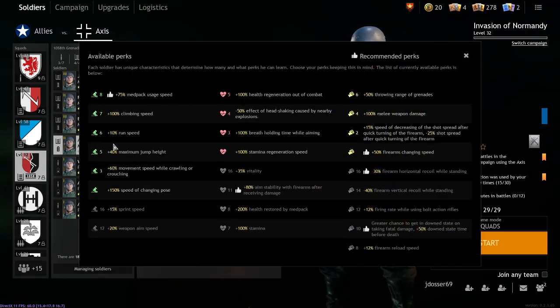The jump height perk — I don't really see this as useful. You can jump over barbed wire without taking much damage, but by default you can already jump over barbed wire. It can help you reach harder-to-reach locations, but I don't really like this one too much. It's one of my least favourite perks.